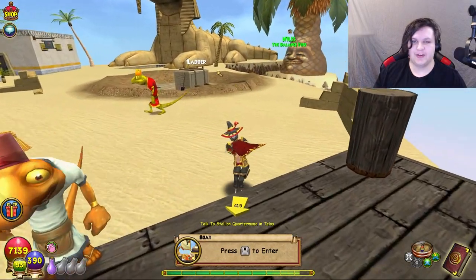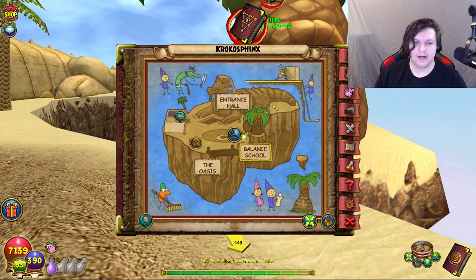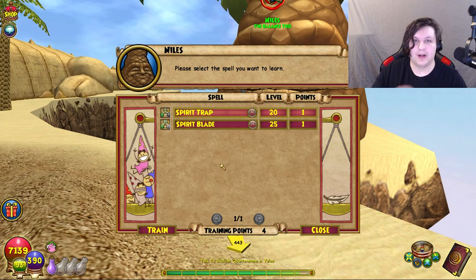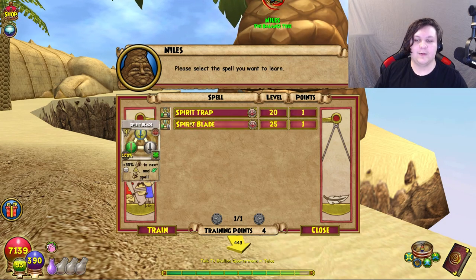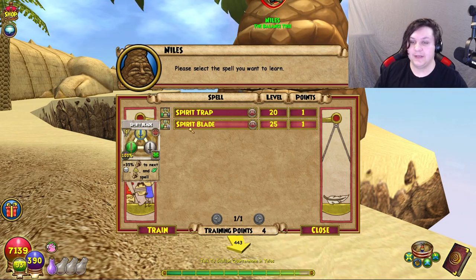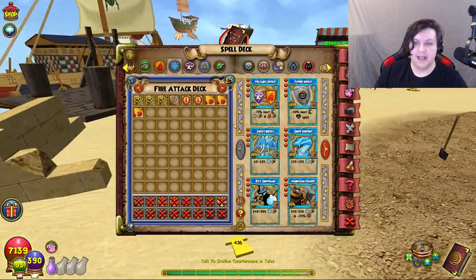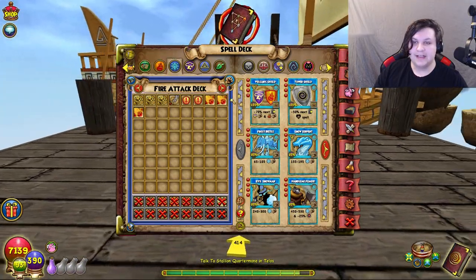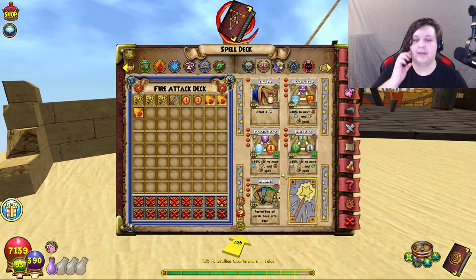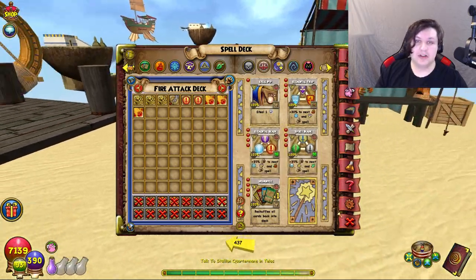For the next section, come to Niles in Krokotopia by the Krokosphinx and train Elemental Blade, Elemental Trap, Spirit Trap, and Spirit Blade — whichever applies to your school. At a high level you might even want to train both sets to support different players. These are really solid blades — plus 35 to all the schools. Especially useful for Balance wizards.